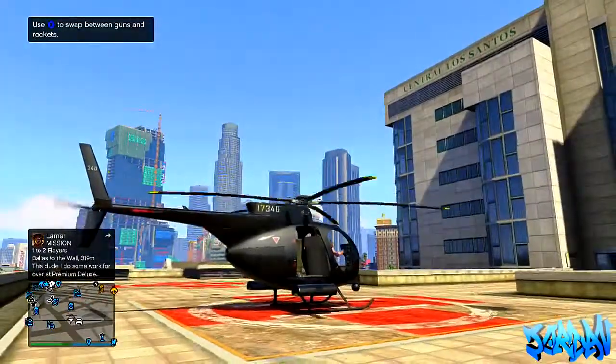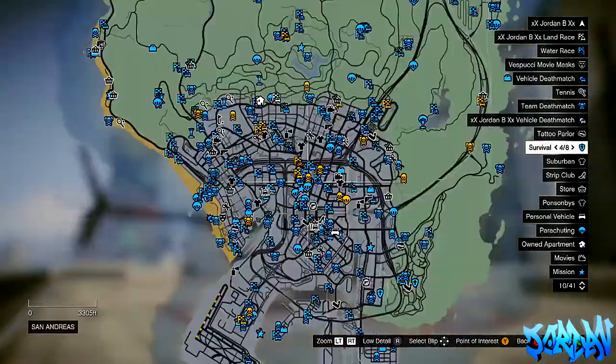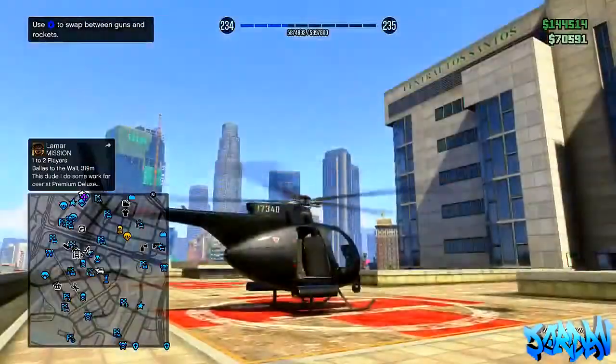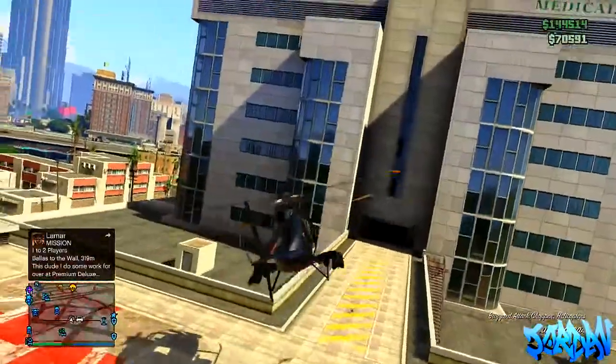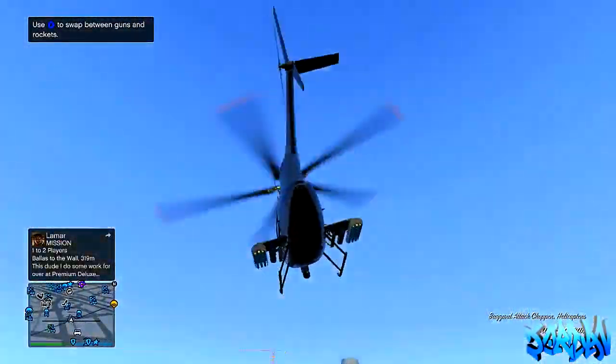Once you've got a helicopter or a plane or anything like that, you want to set a marker. Go to Survival and select the 4-out-of-8 survival, because this is where the UFO is going to be. Just go to Survival 4 out of 8 and set a bookmark there.